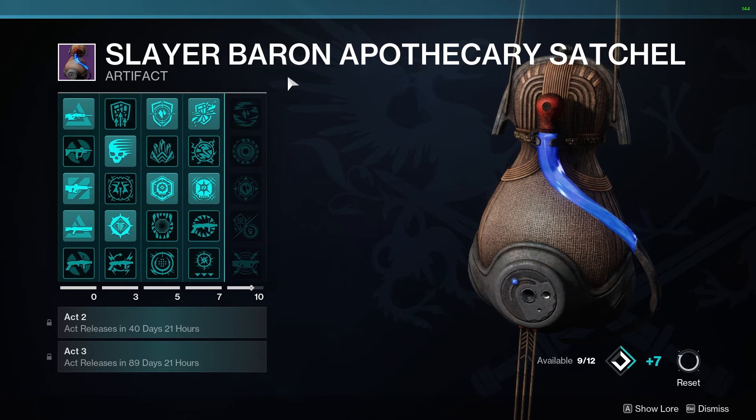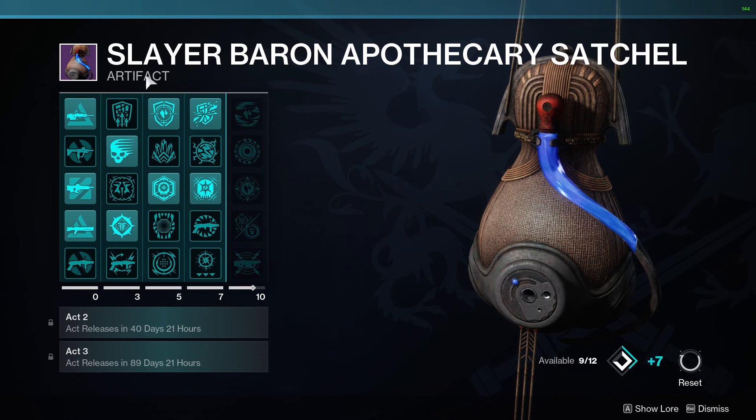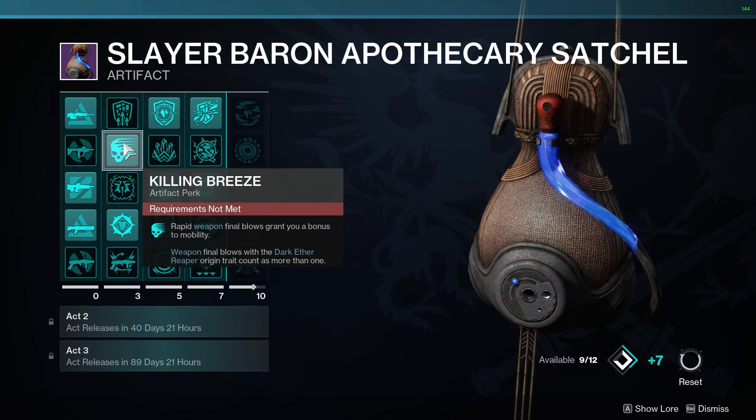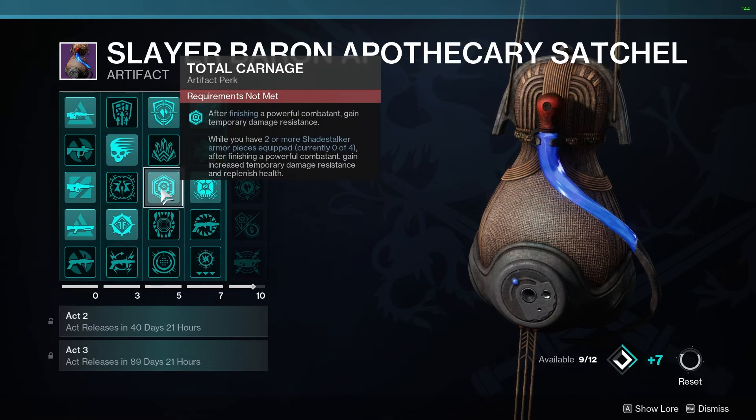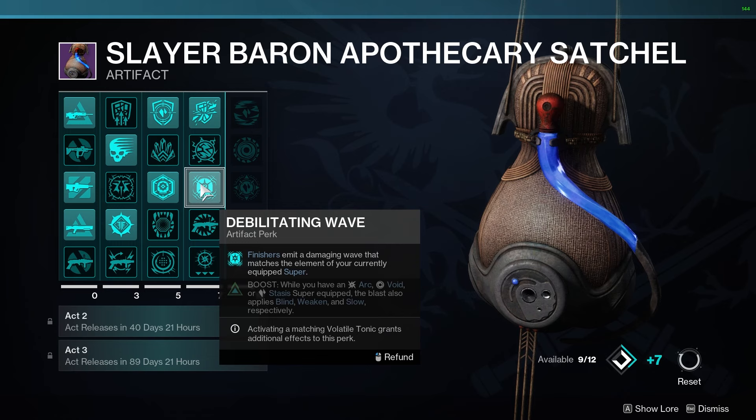The artifact doesn't do a whole lot for this build, but a few useful ones: Killing Breeze gives bonus mobility from rapid weapon final blows. Fell the Revenant gives bonus weapon damage against Scorn enemies since it's a Scorn-focused season. Total Carnage gives temporary damage resistance after finishing a powerful combatant. Deliberating Wave makes finishers emit a damaging wave matching your super's element, which is great for this Prismatic setup — creating a weakening blast.